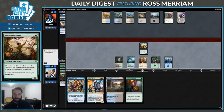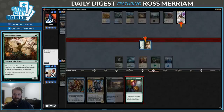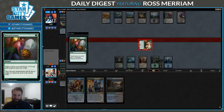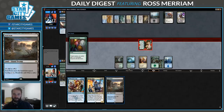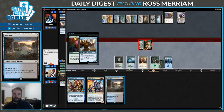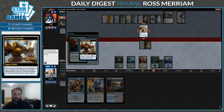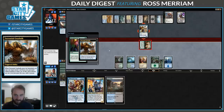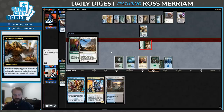I do not expect this to work, but it is probably my only option — please don't kill my thing. If I go for a removal spell here, we can cycle. Torrential Gearhulk. This is targeting Settle the Wreckage, so cycling into Blossoming Defense will not do anything. Instead I will just Confiscation Coup this Gearhulk in the post-combat main phase. Yes, I would like to search for a land.